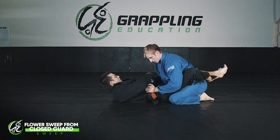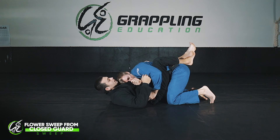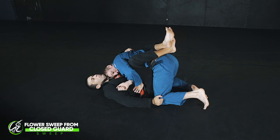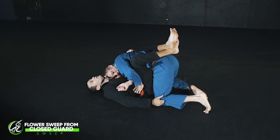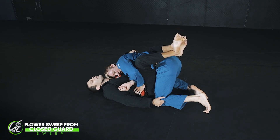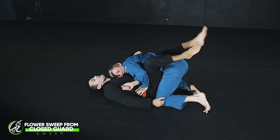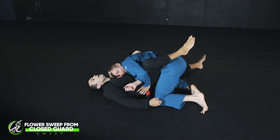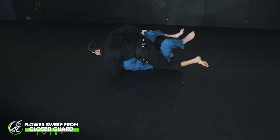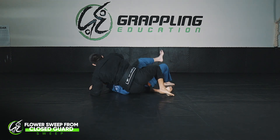So to recap: grab the arm, pull it across the body, break the posture and hold down tight. Take a grip on the knee. Before I drop my outside leg I pull my opponent forward so the posture is broken even more and he's set up for the sweep. My left leg kicks out to the side — I can't drop it straight down because the leg's in the way, so I circle around the leg. The upper leg does the same thing, I drive towards my top shoulder, and finish the sweep. Now in real time.